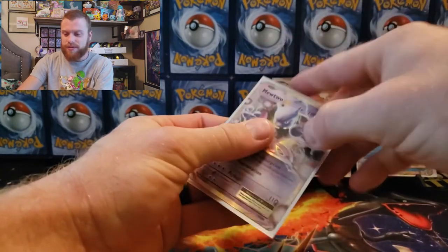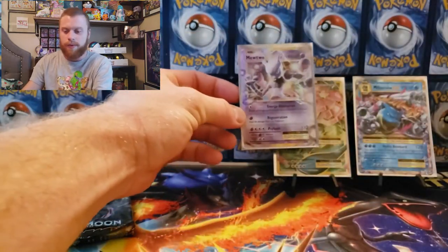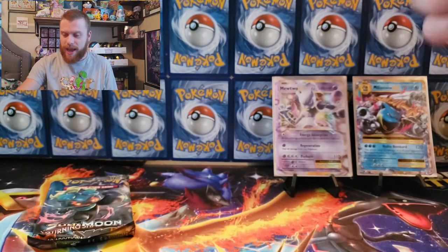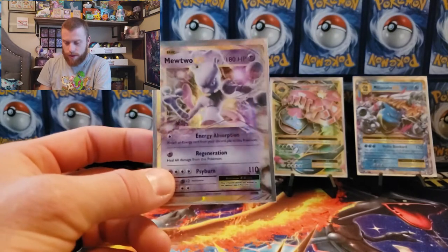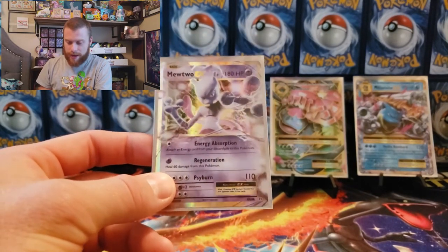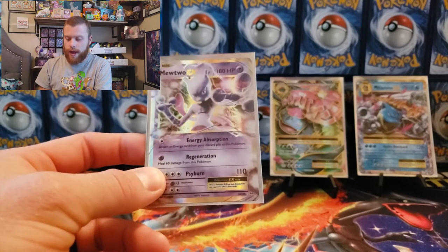That has been our pulls tonight — Evolutions is coming around! Check it out — Mewtwo EX! Let's put that bad boy on the stand. If we don't pull a Charizard tonight, at least we pulled another freaking Mewtwo EX from Evolutions. I'll take that all day long.